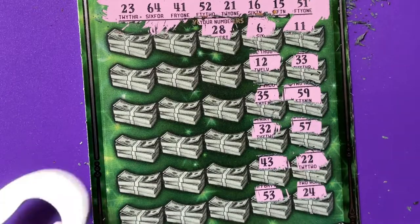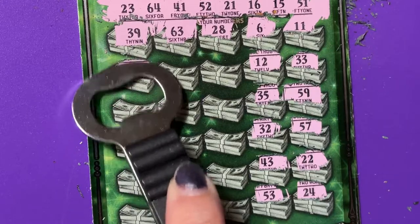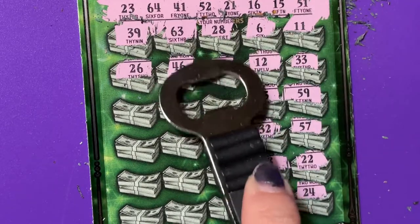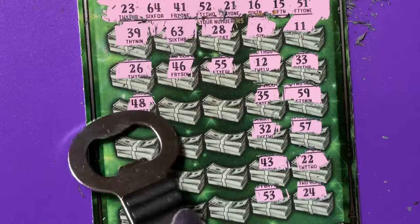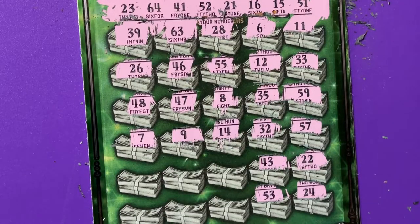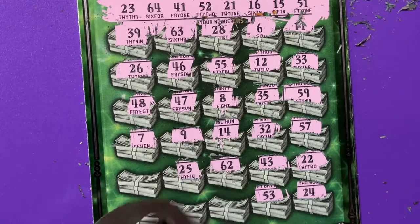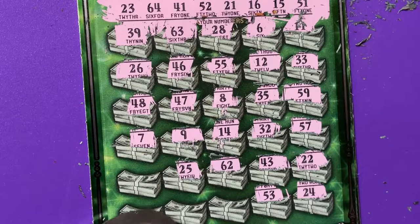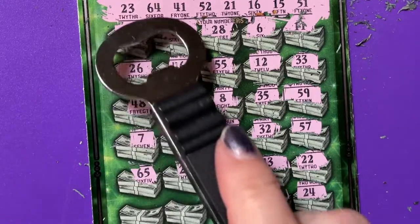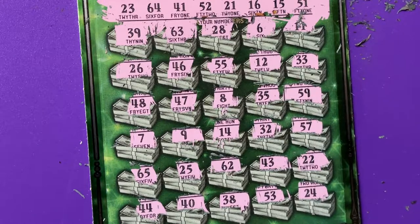28, 63 — we got 64. 39, 26, 46, 56, 55, 48, 47, and an 8, a 7, and a 9. 14 — we have a 15. 62, 25 — got that backwards, we have 52. 65 — we have 64. 44, 40, and 38. Oh no — this pack of tickets is gone cold.